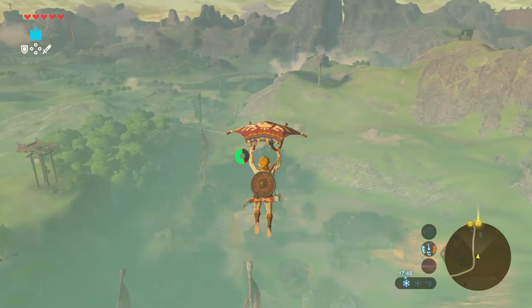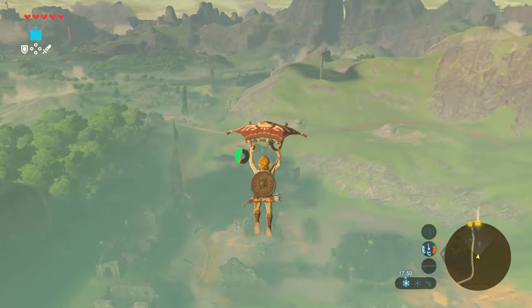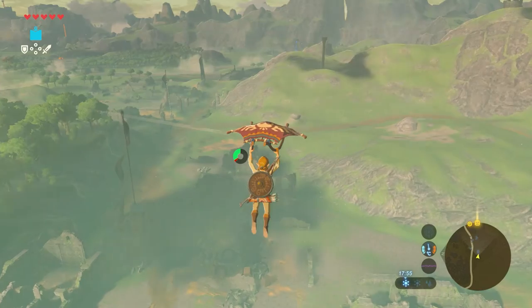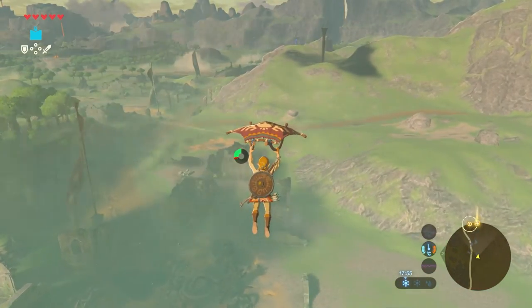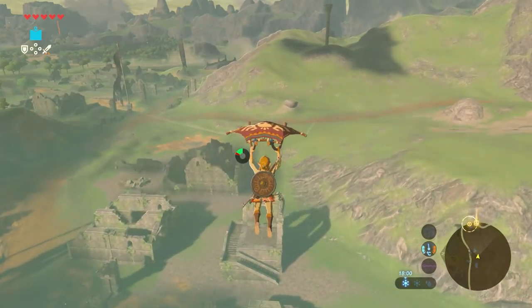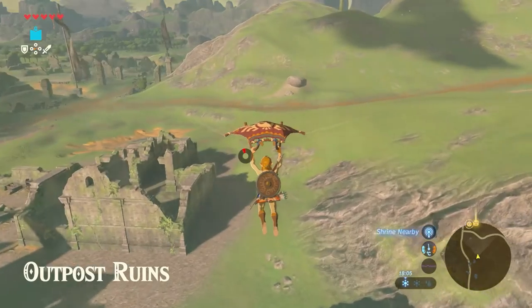Just continue to glide down and try to avoid the enemies by gliding past the ruins in the outpost ruins. You can see a small bridge in the distance — that is where we need to go. When you land, just walk towards the bridge in order to find the shrine.